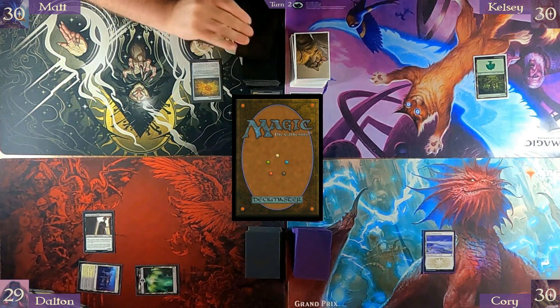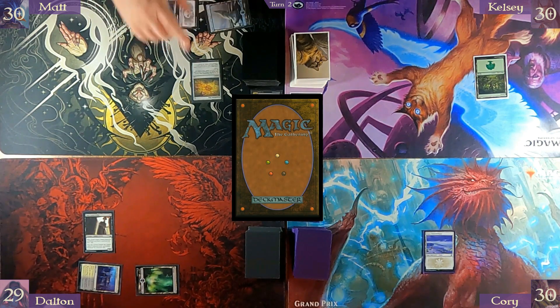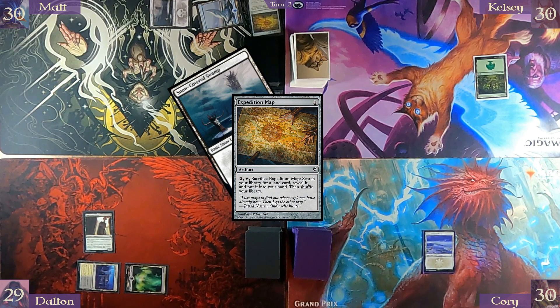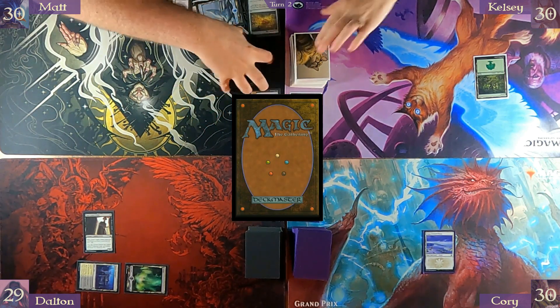Untap, draw. I will play a Snow-Covered Swamp, tap both to play Expedition Map. Searching — getting a Snow-Covered Swamp. And I will pass turn while I shuffle.